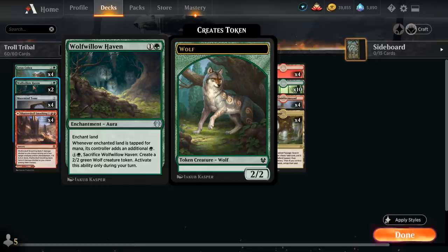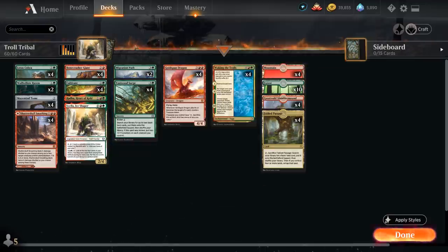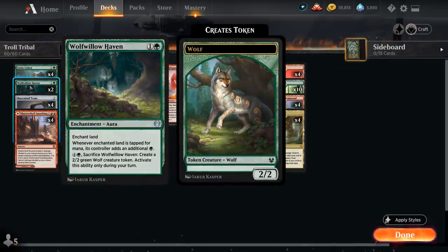Then we've got two copies of Wulfill of Haven, which also doesn't put any extra lands in play, but makes it more reliable for us to cast our various 4-mana ramp cards on turn 3, so that speeds up the deck significantly.